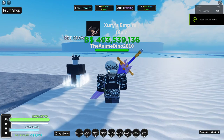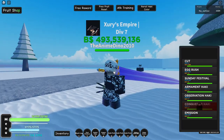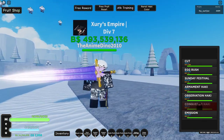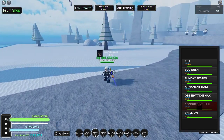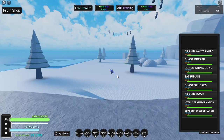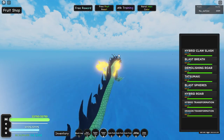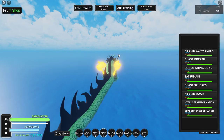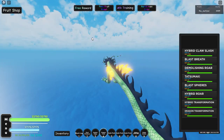Welcome back to another video — today we are doing an Easter Edge showcase. The thing about this sword is, I know the title says 'how to get,' but you can't get it anymore. The raid for this still exists — if you go over to Logo Town, you can still do the candy raid and get rewards from the last boss category.